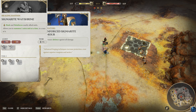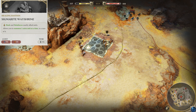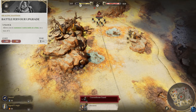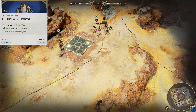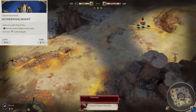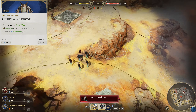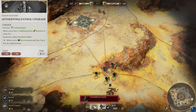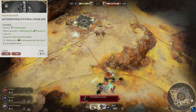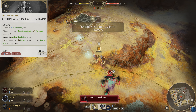The Sigmarite Wayshrine is their support building. It heals and reinforces nearby allied units and increases the amount of units you can summon at once by one, to a maximum of four. The upgrade increases this amount by two again, to a maximum of four. The Aetherwing Roost is their ward building — it removes the fog of war in the area, reveals hidden enemy units, and generates command up to nine based on area. Upgrading it increases maximum command gain to 15, allows an additional research project to be worked on at once, and gains the Aetherwing Patrol ability, revealing enemy units and removing fog of war in a target location.